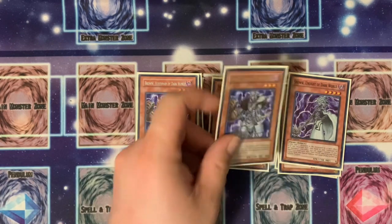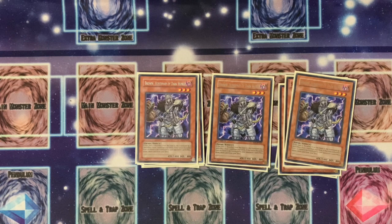Then we're going with three Brow, the Huntsman of the Dark World. It lets you get your draw power going, and if it's discarded by an opponent's card effect, you can utilize its second ability to draw another card. So you get to draw two for the price of one, which is really nice.